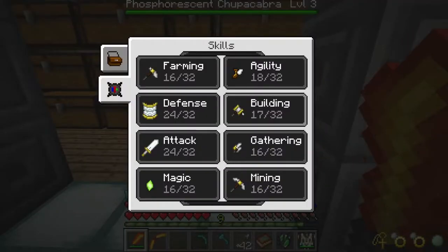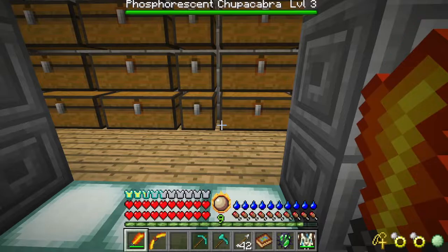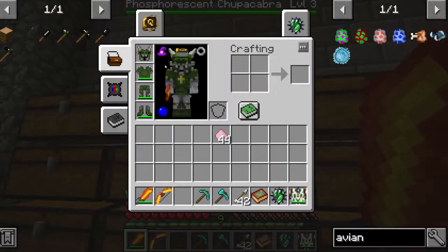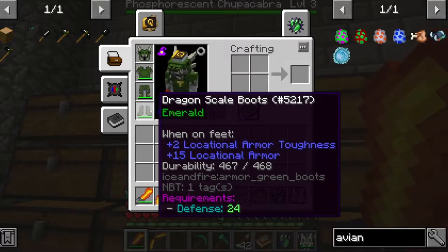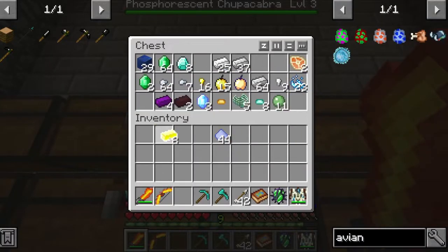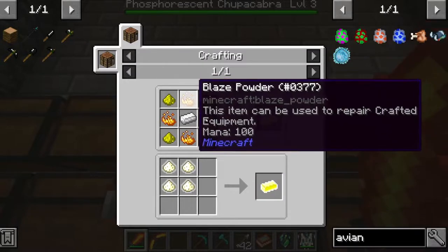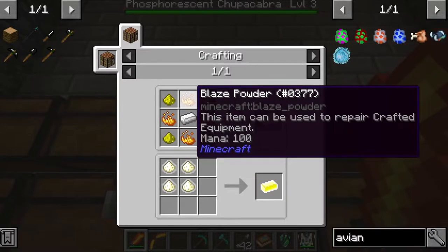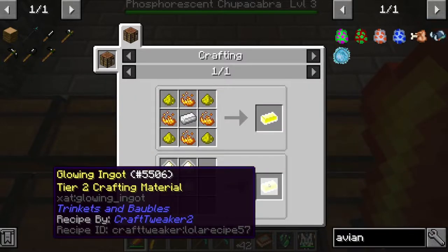I got my attack up and my agility up, so I can use the bow and the sword from the dragons. I have no enchants though and none of these are very good - nothing amazing by any means. I found these glowing ingots - I had them for a while. It's just silver, blaze powder, and gold stone to make them.